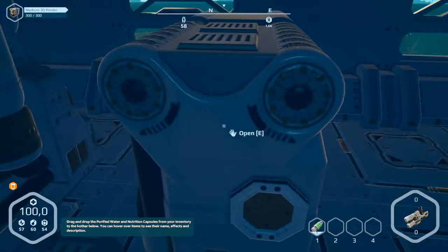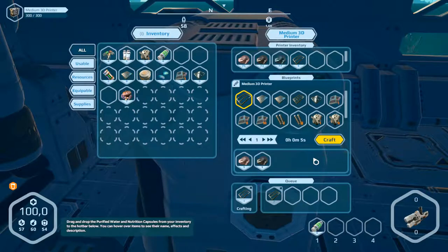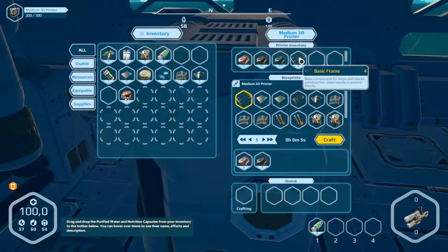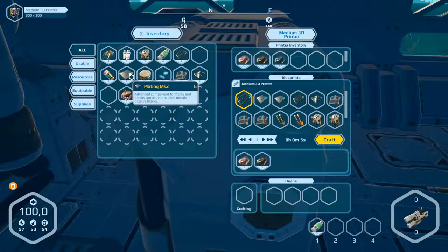So we are here — open it and build frames, and craft them. I don't know what we need to build the cockpit, but first we take the frames. We need glass components and — but they're already here. Plating, I don't know.